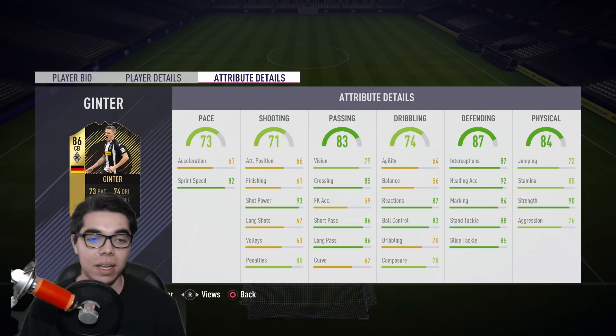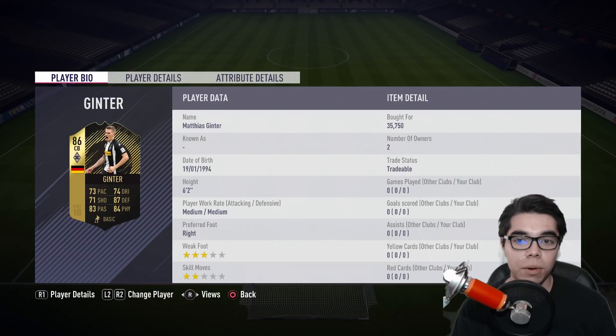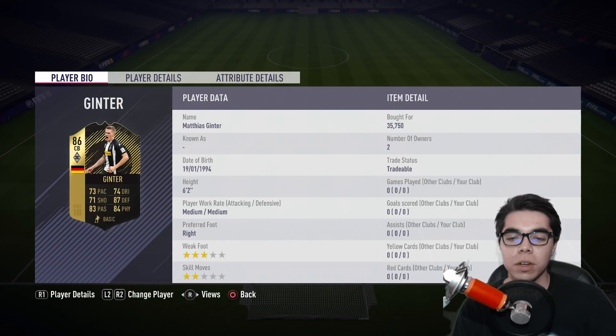He's got great marking at 84, great strength at 90. Agility and balance does leave something to be desired, because you do need a mobile center back, but his dribbling is 74, so I'm hoping he's going to be pretty decent on the ball in tight positions. Great heading, great interceptions, good standing tackle. This card looks really good, and I was able to get him for 35k. I don't think he's going to stay at that price when the team of the week is first given out. People like to open packs and sell quickly, so you can usually get good deals.